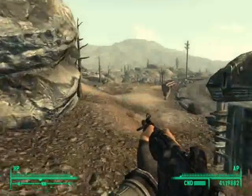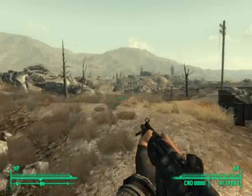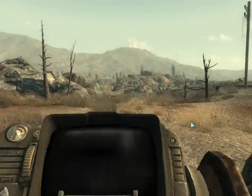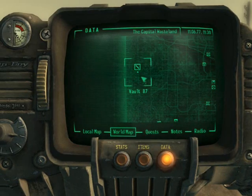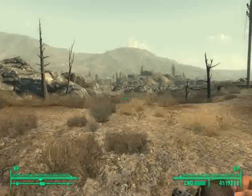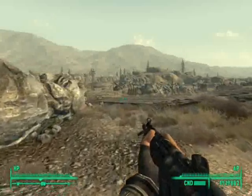Hey guys, I just wanted to show you this video because I'm using a console code that makes me god mode. I was always curious about coming over to Vault 87, and as you know it's really irradiated. Usually if you didn't have this, you would die on contact.